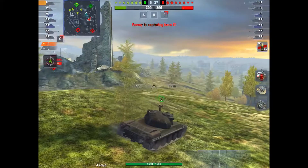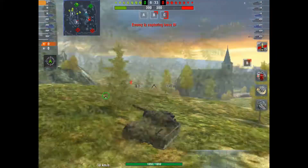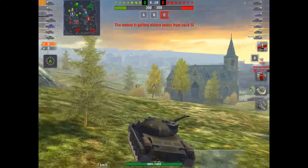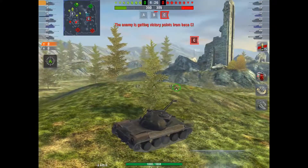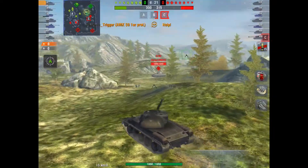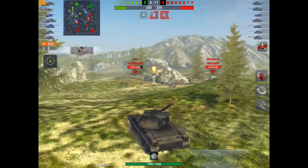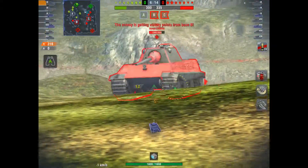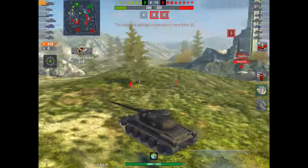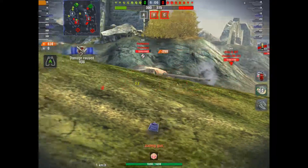We've seen the E50 has gone for the C cap. We haven't spotted anyone who's gone up the hill, but we're in a position where if anybody pushes in past the B cap we can spot them and put shots into them. I know somebody's in C, so I'm going to turn my attention towards C. Staying on the crest of this hill, I'm going to try and use it to my advantage — this tank has great gun depression. I put a shot into the E50; he shows his side so I put another one in. The 107 is also there, so I turn my attention to him and put a shot in.